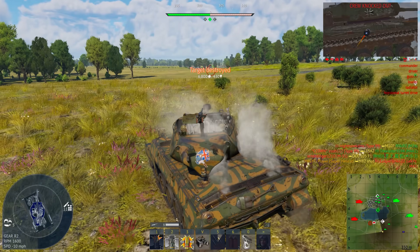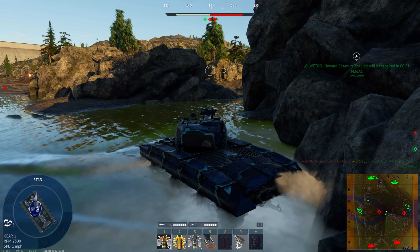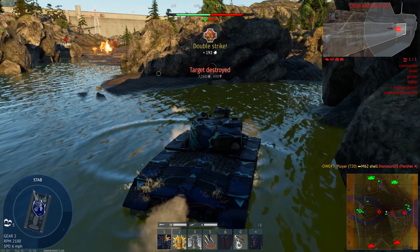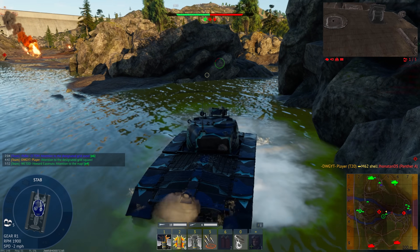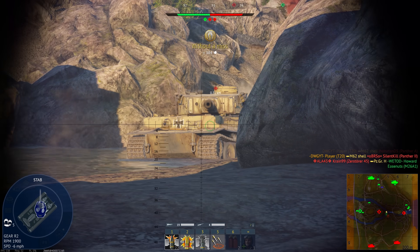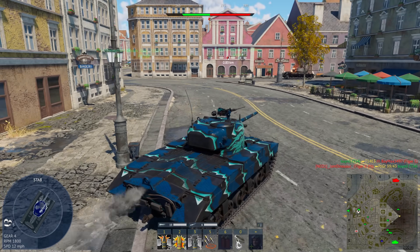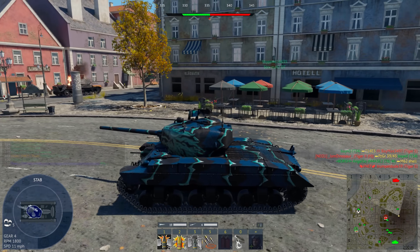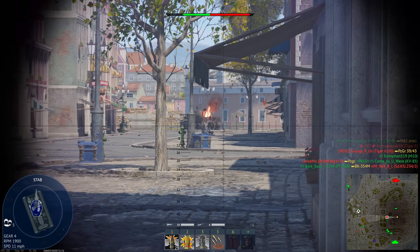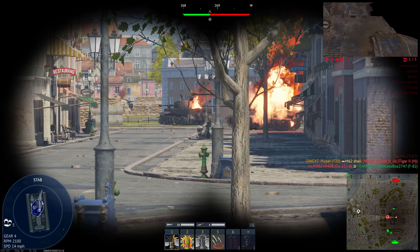The next vehicle complements the Super Hellcat — the T20. It's what happens when you combine an M18 Hellcat with a Sherman. It's probably one of my favorite vehicles in the game. Some people find it too high a battle rating, but if you know weak spots, how to abuse its reload, stabilizer, and mobility — its reverse speed is way quicker than the Sherman — this tank can do a lot of work. It can't pen the front of a Tiger 2, but playing it like a light tank you can do really well. The only downside is it has no armor.